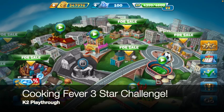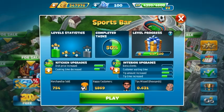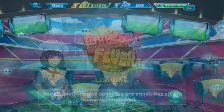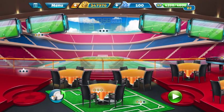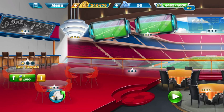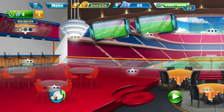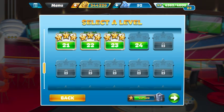Hey everyone, K2 playthrough here coming at you with that cooking favor three-star challenge on the sports bar. We are all good on the kitchen right now, but we are going to look at the interior and do some upgrades. We're all good on the right side, but we're going to upgrade this rug to level three. On the left, we're going to get the tables to level one, the bar stools to level two, and the menu also to level two. While those things are upgrading, we're going to go ahead and jump into level 24.